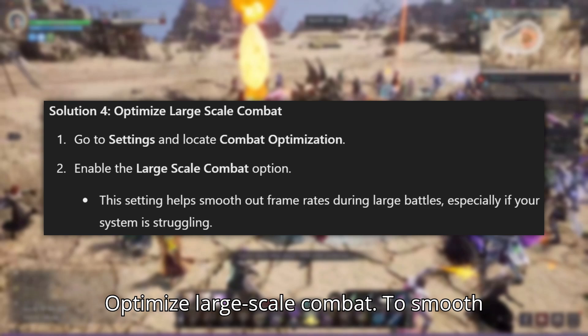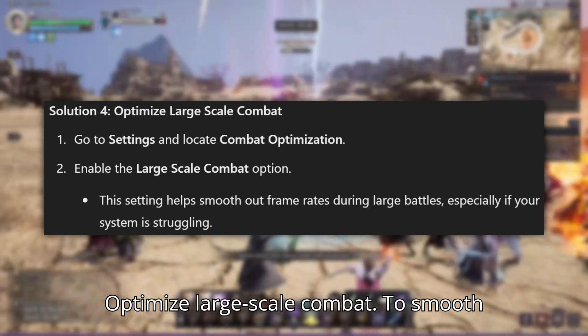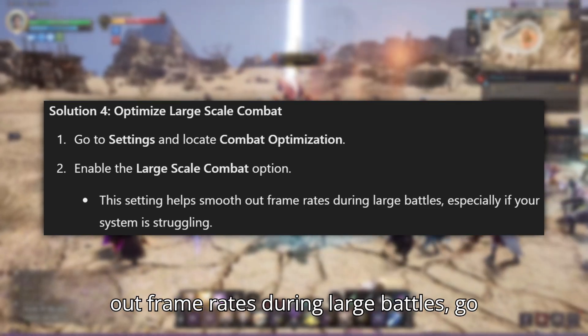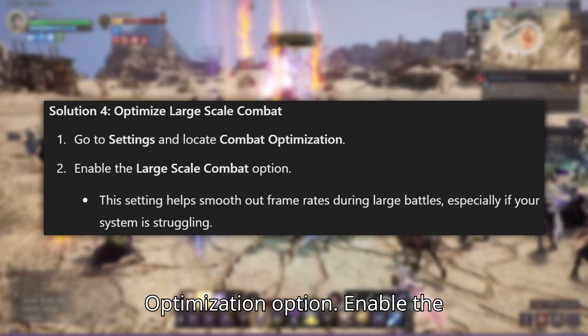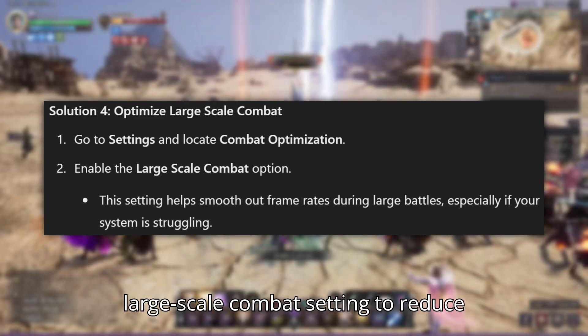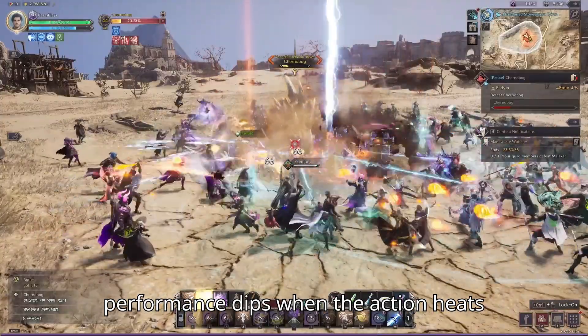Solution 4: Optimize large-scale combat. To smooth out frame rates during large battles, go back to Settings and locate the Combat Optimization option. Enable the large-scale combat setting to reduce performance dips when the action heats up.